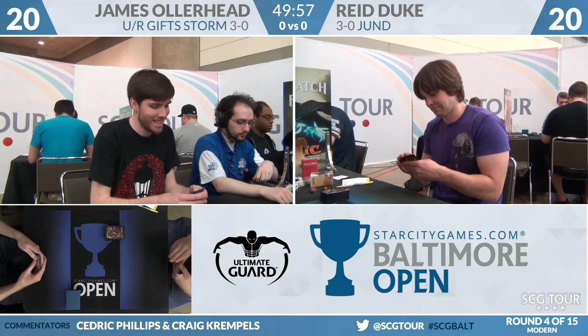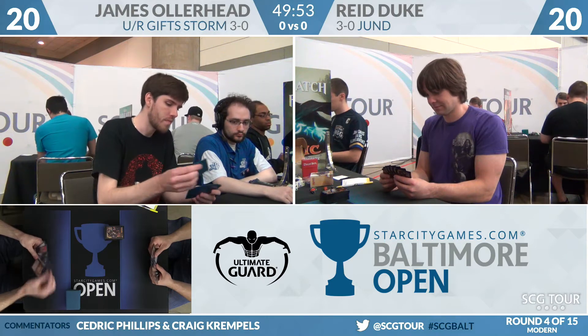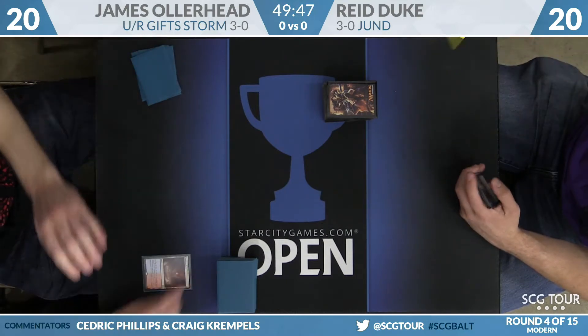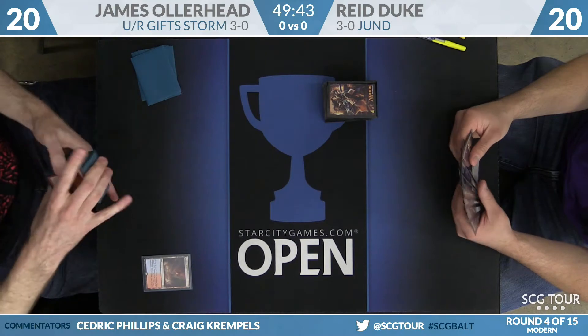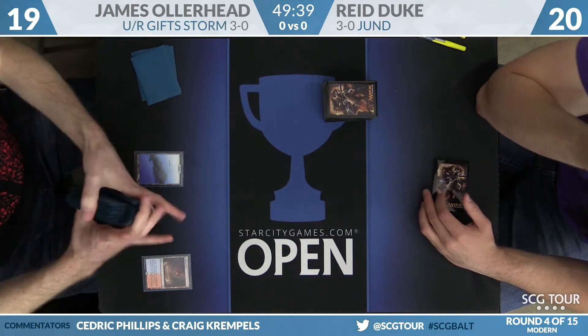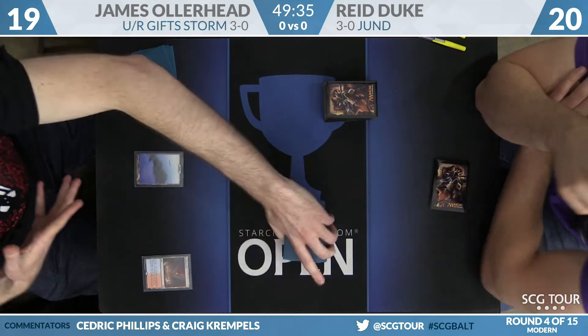This is a matchup where Reed's going to want just the right mix of things. You want to hit him with the discard on turn 1, get a little pressure onto the board turn 2, maybe another discard spell plus a removal for their lord — their cost reducers — and then hopefully grind them out from there, a little of the Veil in there to tax the resources even more.